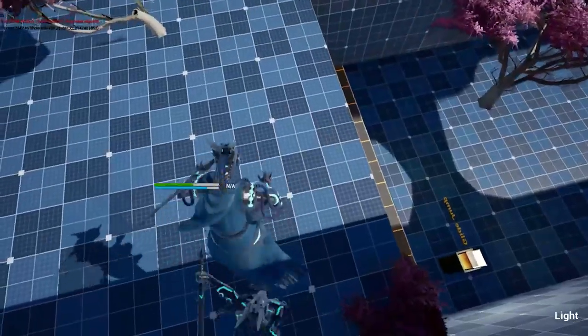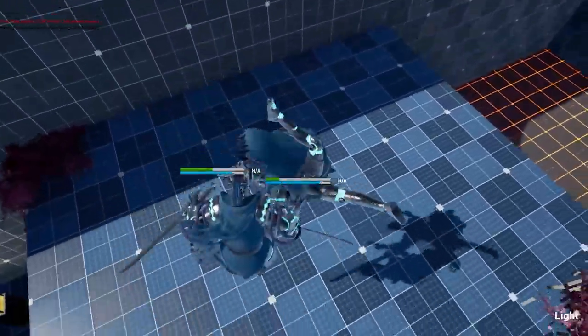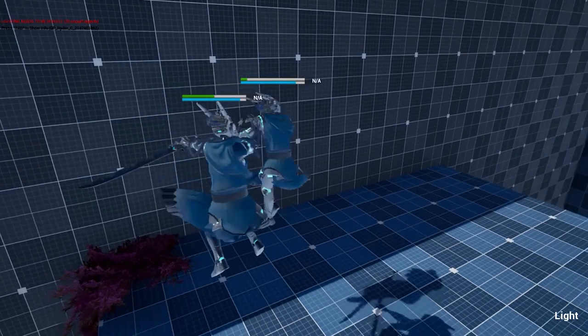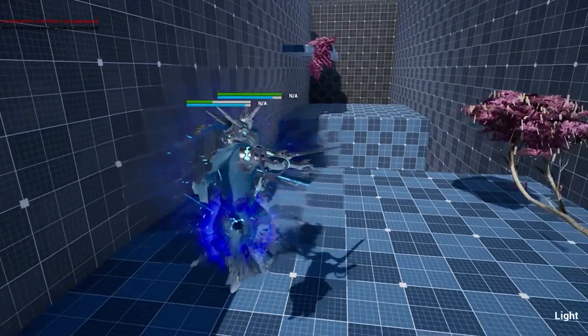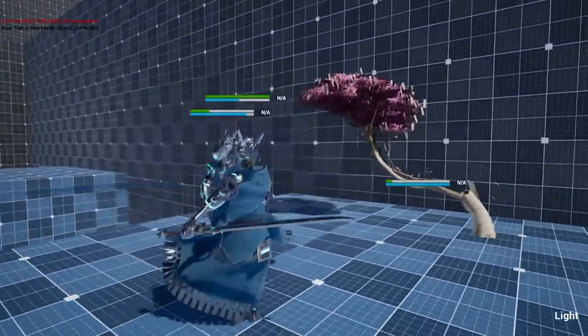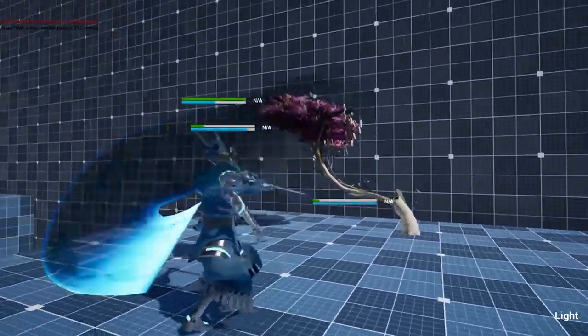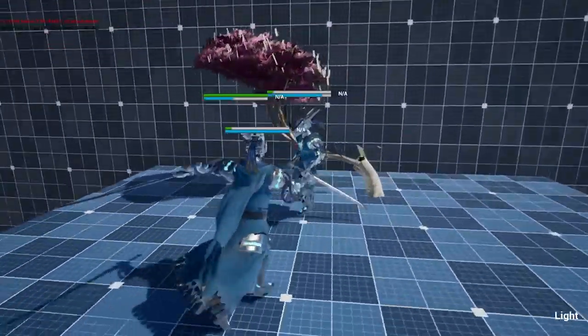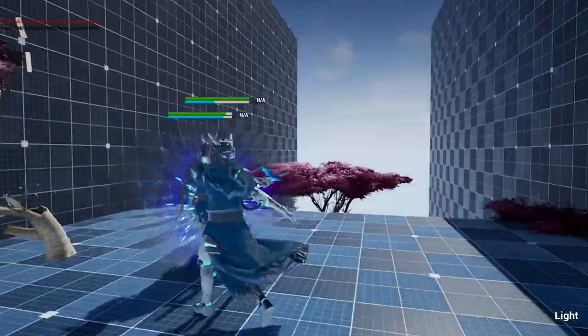For those of you who are curious, Hitstop is basically when a game freezes the characters at a point of collision during an attack. I know this does sound a little bit crazy, but it's one of those things you feel when it's missing, but you don't even notice when it's actually there. This helps sell the collision's impact and helps both players' eyes register and confirm the attack landed. Just look at the before and after — I'm pretty sure you'll agree it speaks volumes.